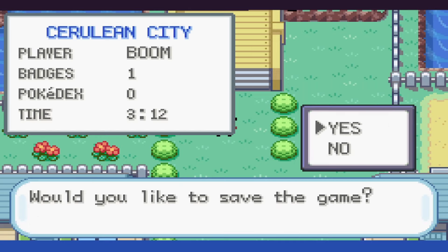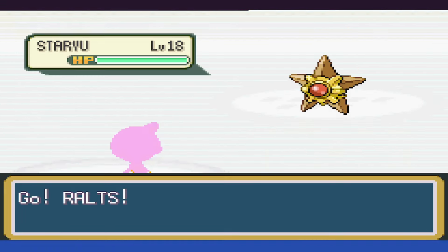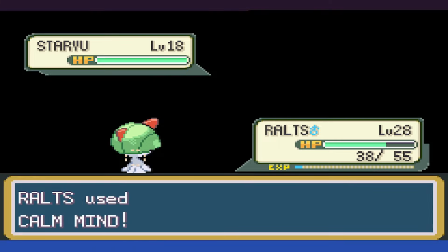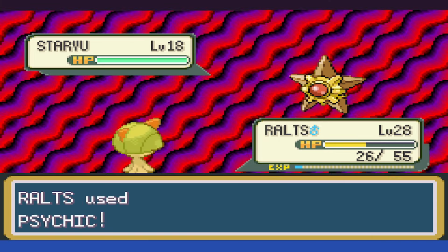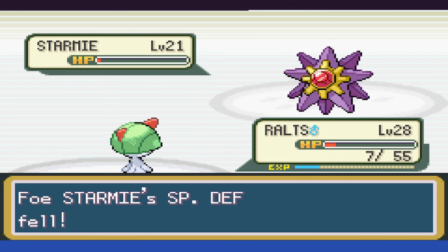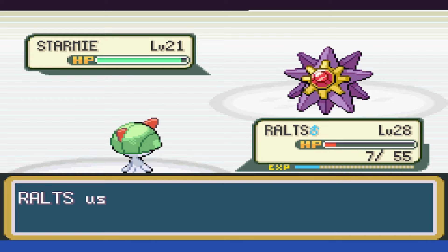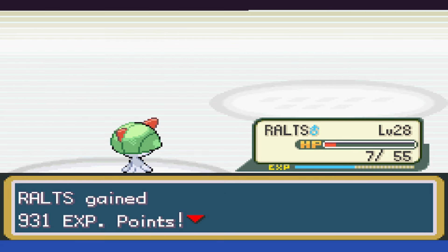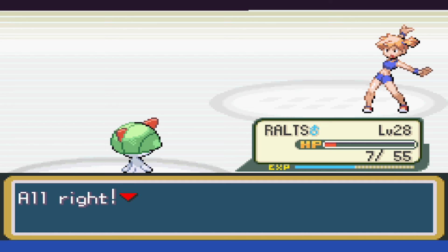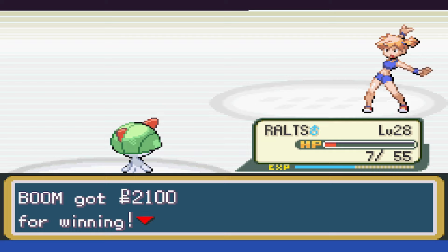Now that the rival's out of the way, we head north and then go to Misty. We spend a few turns using Calm Mind as Staryu swaps between using Harden and Water Pulse, then manage to knock it out in one shot. When Starmie is out, Swift takes us all the way down to 7 HP and we manage to take it to red. Thankfully, Misty uses a Super Potion, and rather than us getting knocked out, the Starmie doesn't get healed all the way to full HP, so the next Confusion is able to take it down.